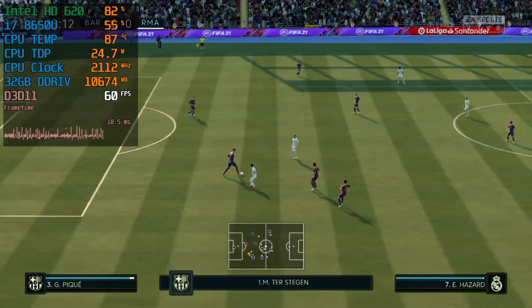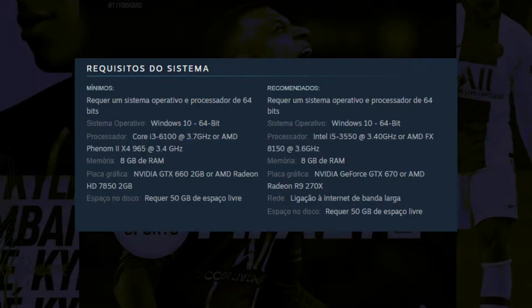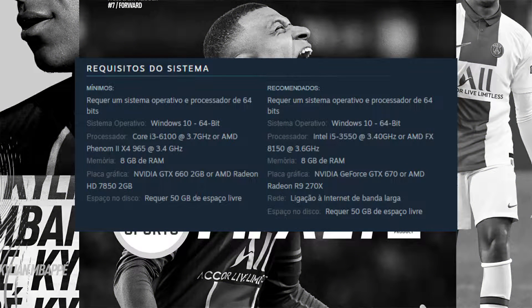Without losing any more time, let's check the minimum requirements for FIFA 21. On the minimum, it is a little bit more demanding than last year on the CPU front, but all the rest is exactly the same. It still requires an Nvidia GTX 660 or an AMD Radeon HD 7850, 8GB of RAM, and an FX4 or an i3 from the 6000 generation.